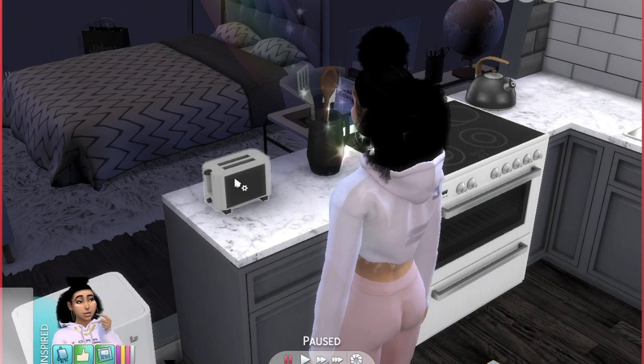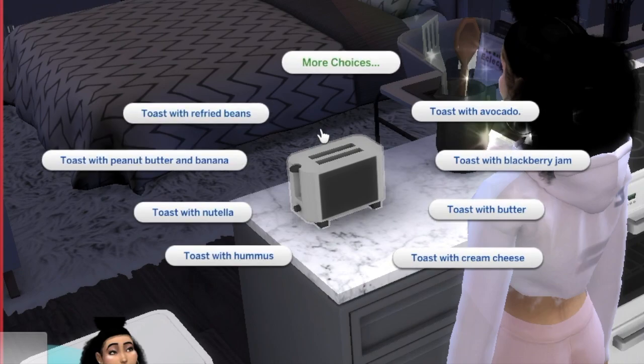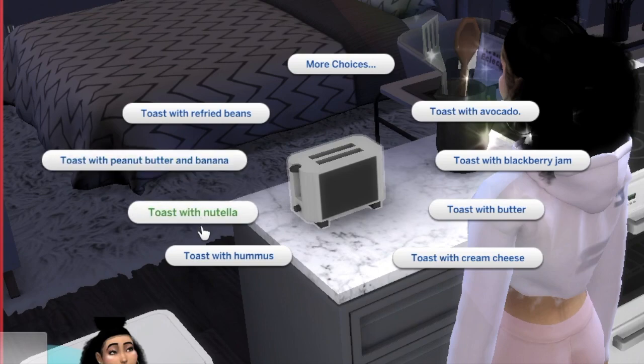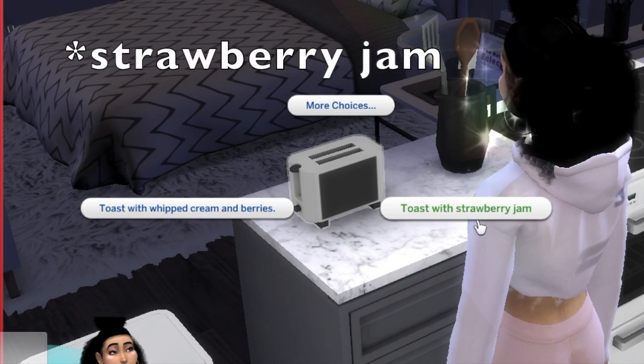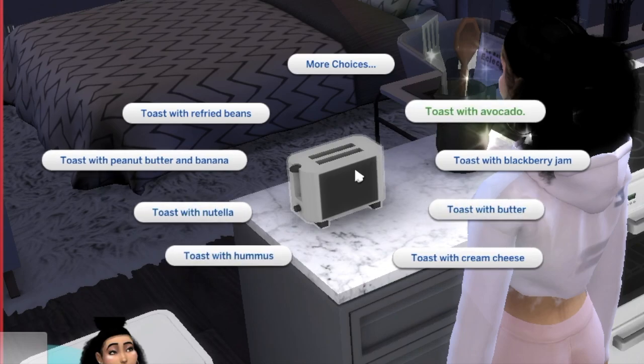The thing I noticed is you get a lot of different options for what you want. Look at all these options — and there's even more. You can have toast with refried beans, toast with peanut butter and banana, toast with Nutella, toast with hummus, toast with cream cheese, toast with butter, toast with blackberry jam, toast with avocado, toast with whipped cream and berries, and toast with jam. That's about ten options.